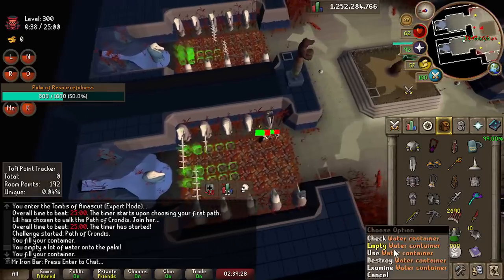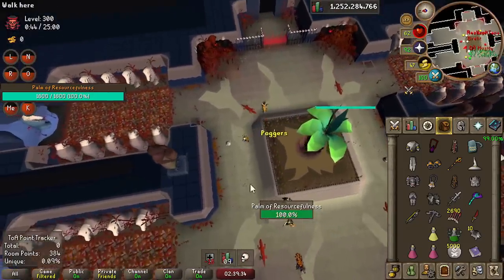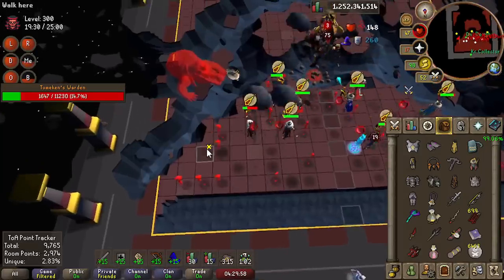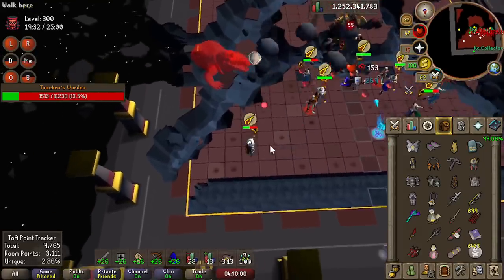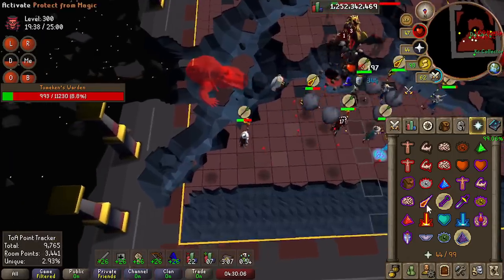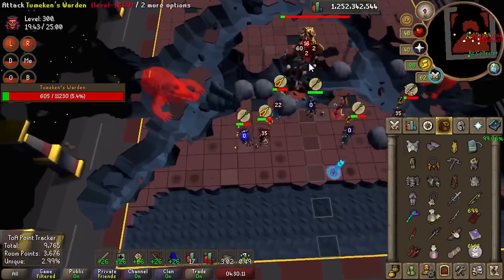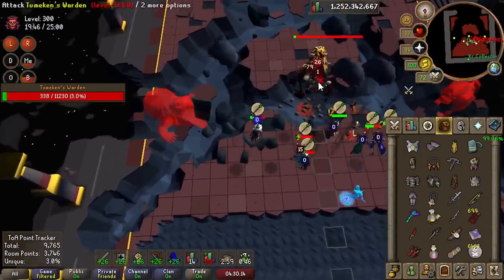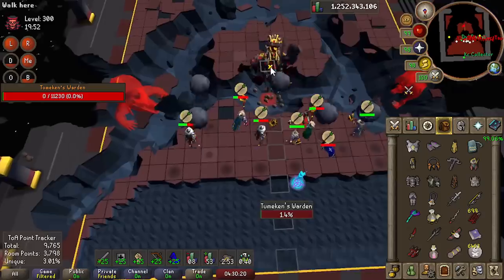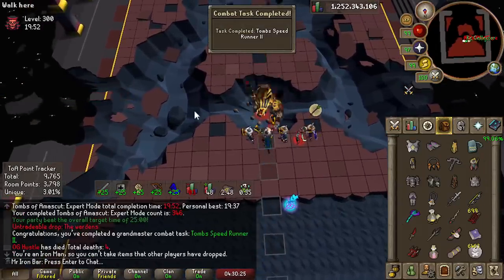We nailed the puzzle strategy. Our first full attempt managed just under 20 minutes — pretty good considering that's only two minutes off the target on our very first try. There were many strategies we tried but failed due to lack of practice, costing us the saved time we were supposed to get. Once we master all the speedrunning strategies we can definitely get under 18 minutes.